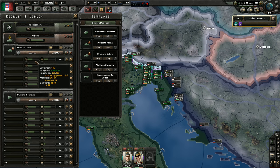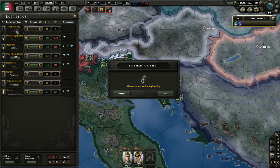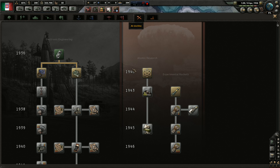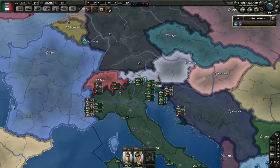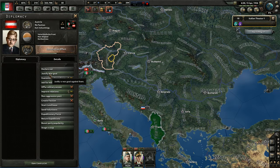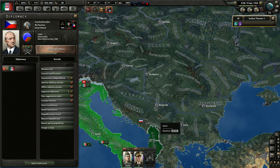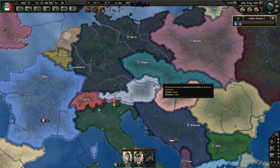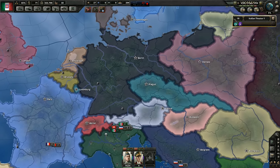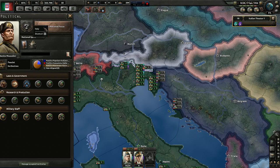You are missing infantry equipment, and you're missing motorized and light tanks. Yeah, I'm producing tons of infantry equipment, so it's going to be okay. We have more than enough political power to make a move. I'm going to justify a war against Austria, against Czechoslovakia, and against Poland. You probably already guessed what my plan is - I am going to deny Germany their claims, make them weaker and then kill them, even though we theoretically should be allies.